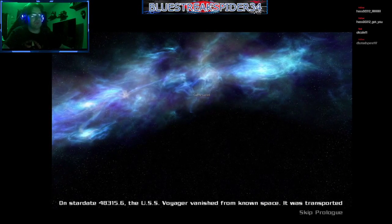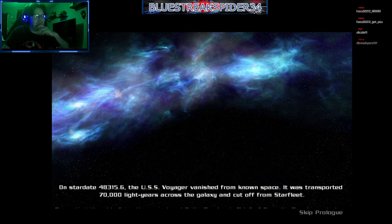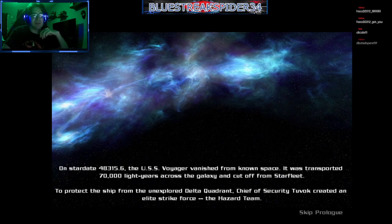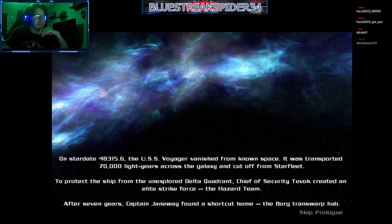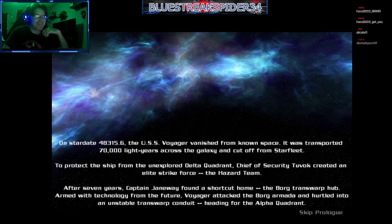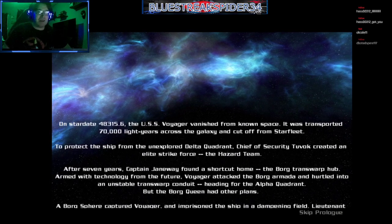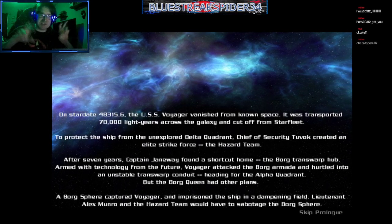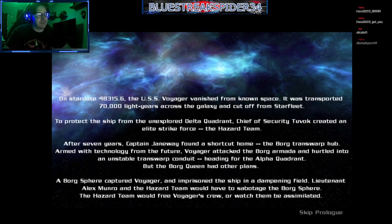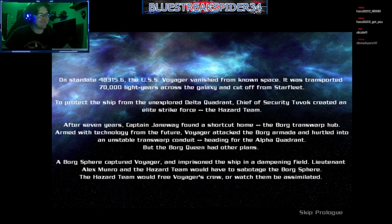On stardate 48315.6, Sir Patrick Stewart here. Voyager was transported 70,000 light-years across the galaxy into the unexplored Delta Quadrant. Chief of security Tuvok created an elite strike force — the hazard team. Captain Janeway found a shortcut home, and in the endgame, the future Voyager attacked the Borg Armada and hurtled into an unstable transport heading for the Alpha Quadrant. But the Borg Queen had other plans.